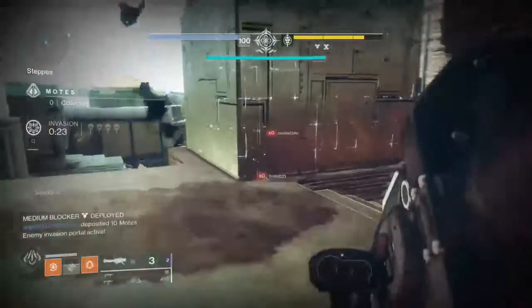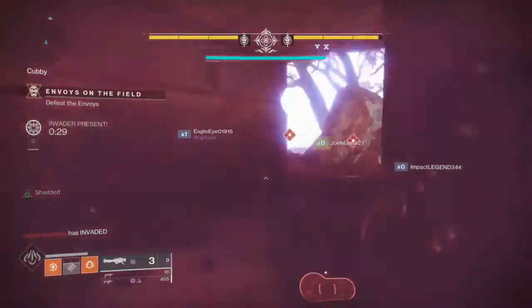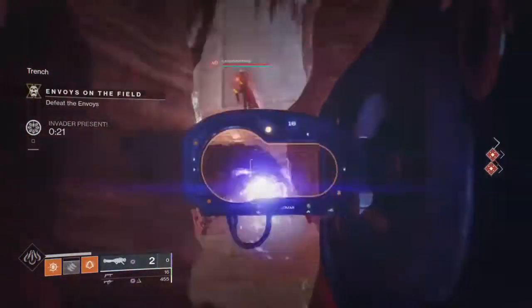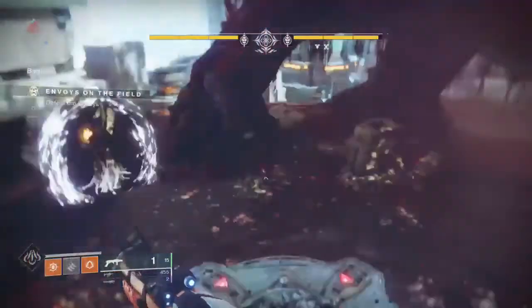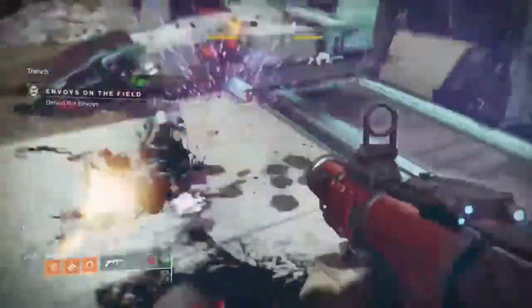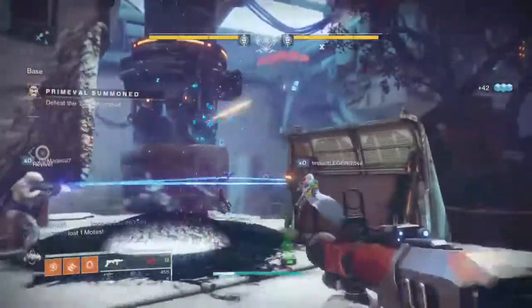If you don't have many motes — five or fewer — consider initiating an attack against the invader. It throws them off their rhythm; they might be going after the big mote-carriers and suddenly you're attacking them. That wastes seconds of their invasion time, since invaders are only allowed in for about fifteen seconds in Gambit and about thirty seconds in Gambit Prime. If you lose you only lose five motes, but if you win you saved your team from a potentially heartbreaking setback.